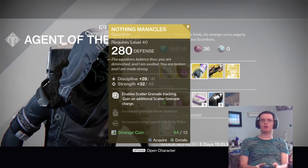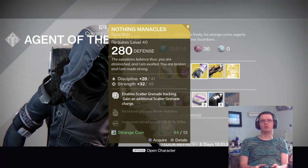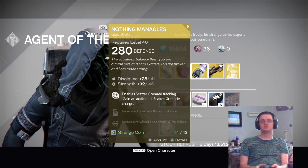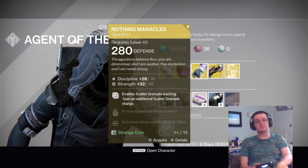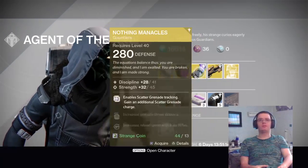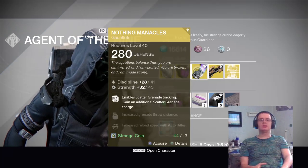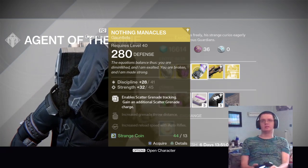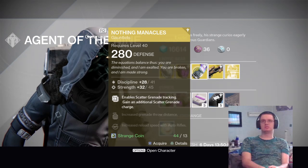And for the hunter gauntlet — this is actually a warlock gauntlet — the Nothing Manacles. I don't know how you pronounce that. It's got 280 defense. Like I said, you can level up all three of these items just by using an exotic shard, which you can get by dismantling exotic weapons. Its discipline is 41 and its strength is 45.